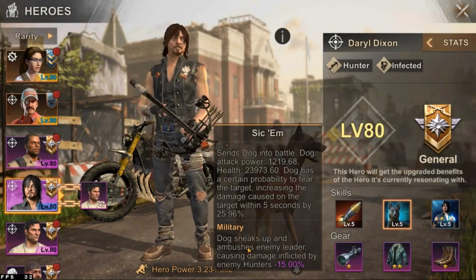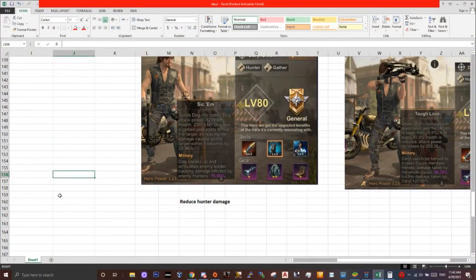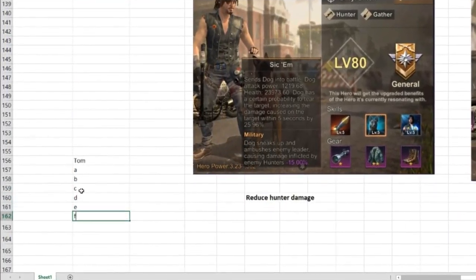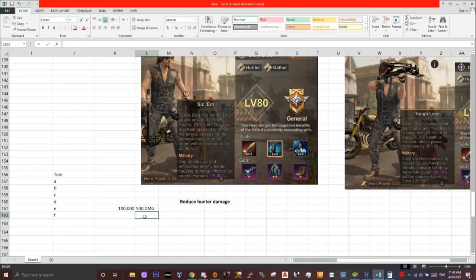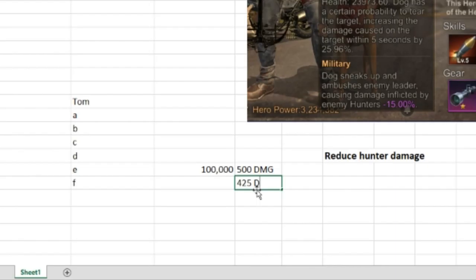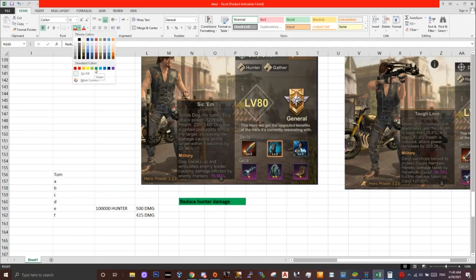Moving on to the second skill: the dog sneaks up on an ambitious enemy leader, causing damage inflicted by enemy hunters to be reduced by 15%. Let's assume someone called Tom is making a rally and all these people join — the whole rally has, for example, 100,000 hunters dealing 500 damage. If Daryl is in the squad, the 500 damage will be reduced by 15% and will become 425 damage. This only applies to hunters, so the more hunters the enemy uses, the more effective the skill becomes. This skill is more defensive.